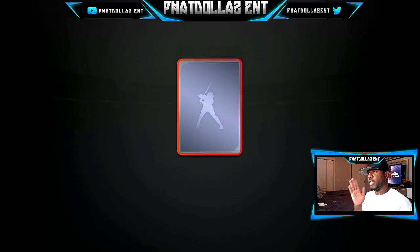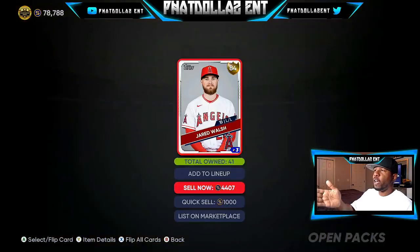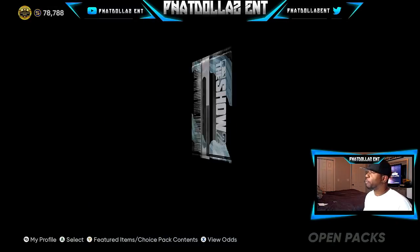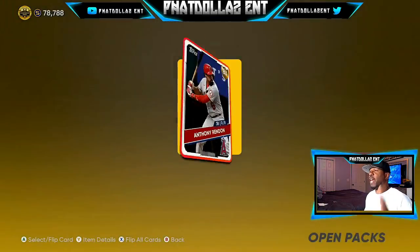We're going to go to another pack. 84 overall Jarrett Walsh — perfect example. Second pack, 84 overall Jarrett Walsh. I put a thousand in and I'm guaranteed to get my thousand back. But right here I made 4,407 stubs — that's 3,400 profit. My stub count is already going up. We've already made 7,000 to 8,000 profit.